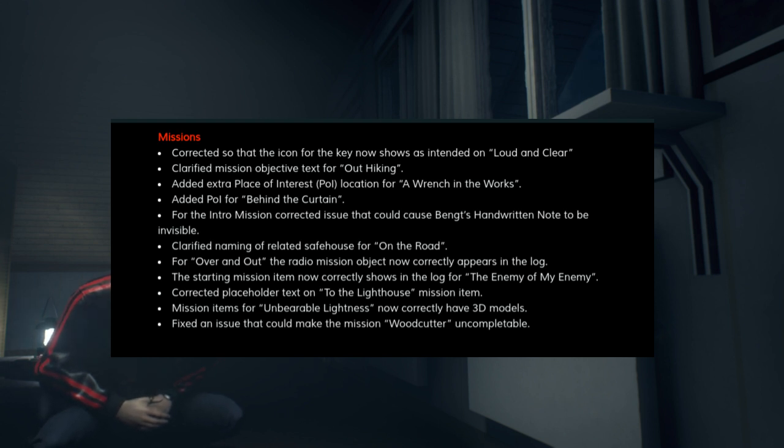They've corrected Over and Out's radio mission objective to now correctly appear in the log. They've fixed the starting mission item for Enemy of My Enemy, corrected a placeholder text on the To the Lighthouse mission item, and the mission item for Unbearable Lightness will now correctly have 3D models. They've also fixed an issue that could make the mission Woodcutter uncompletable, which was probably the issue with the shotgun. So a whole bunch of mission fixes here.